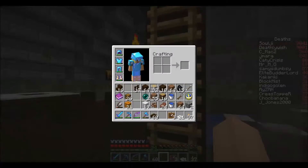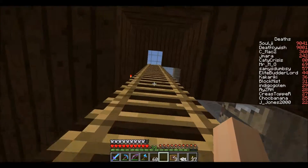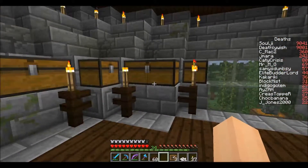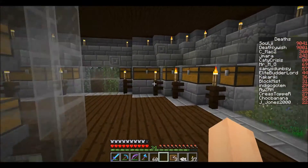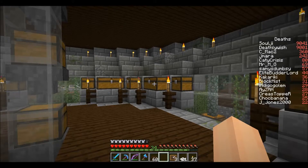Do we have any more? No, we don't. Okay, up we go. On this level, lots of torches, because there's no way of hiding them - so if you can't hide them, make them a feature. So this is a storage room, as you can tell.